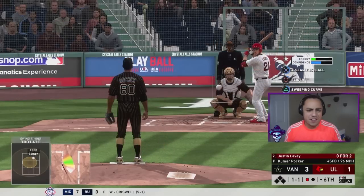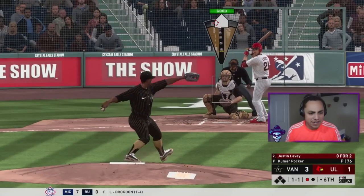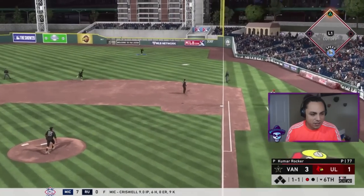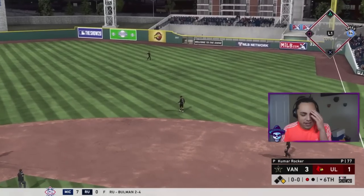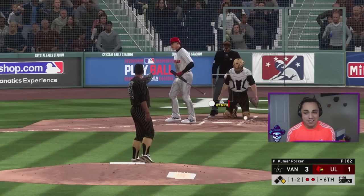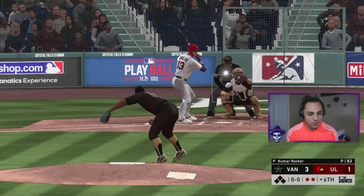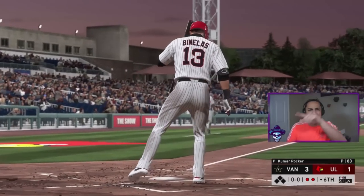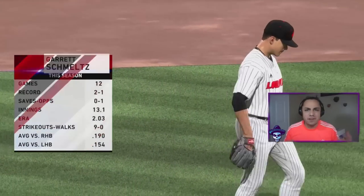Kumar strikes out the last batter and I didn't even react. We get another strikeout — then a little bloop single. They try to steal on me. Let's go up in the zone with the fastball and we get that call this time. What are we up to — 5, 6, 7 K's? I don't know anymore.